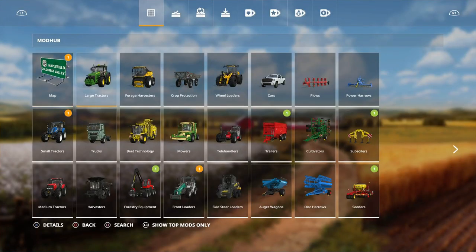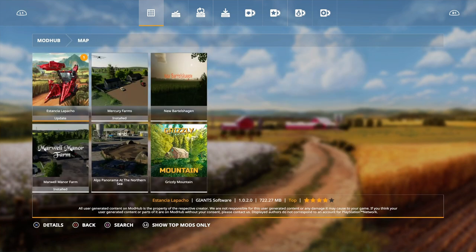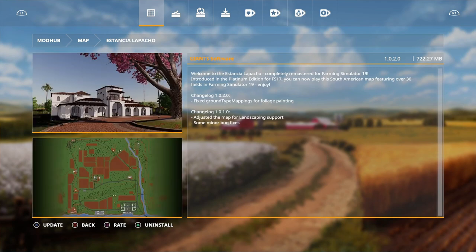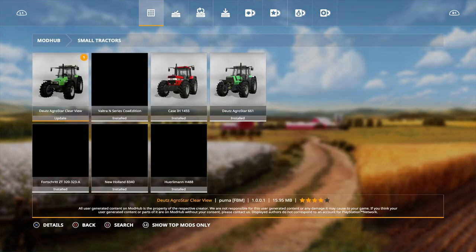First, for the maps, Estanchio Lapacho has an update — they fixed the ground type mappings for foliage painting. What that means is the grass painting will now work on there, so if you paint grass it will grow on Estanchio Lapacho. Hopefully we get this for the rest of the maps, because the new patch included the ability for grass to actually grow, but you have to have the ground type mapping in it.